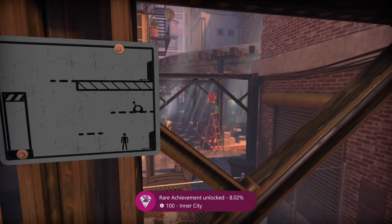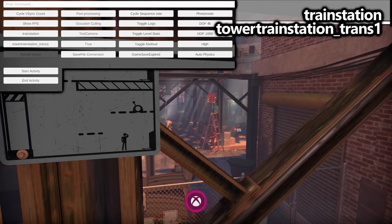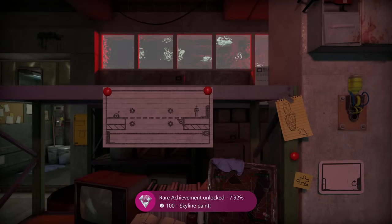We bring the debug menu back up. We go to Train Station, and the individual scene is Tower Train Station Trans 1. This is another easy one because as soon as we load in it should unlock, although the next one does take a couple more seconds.